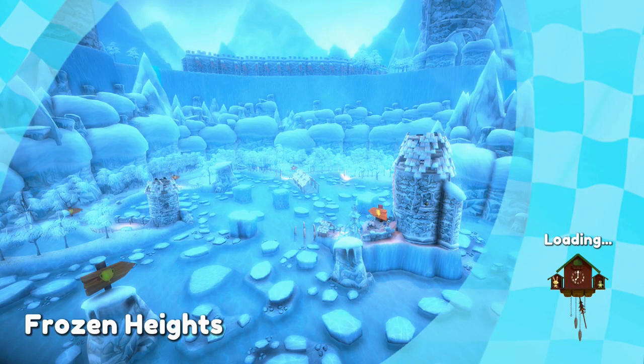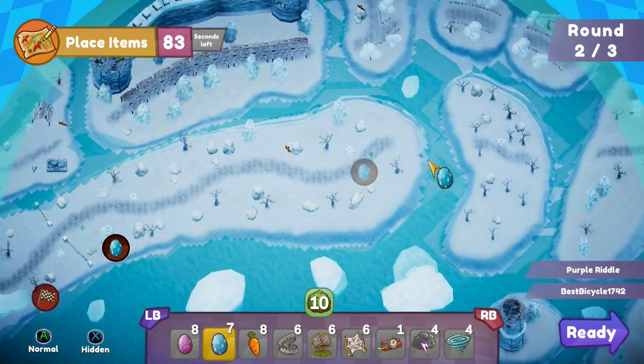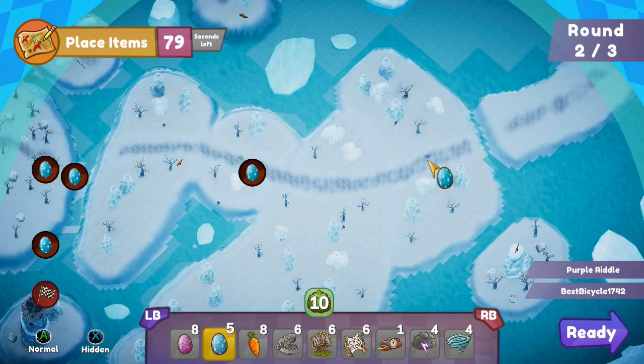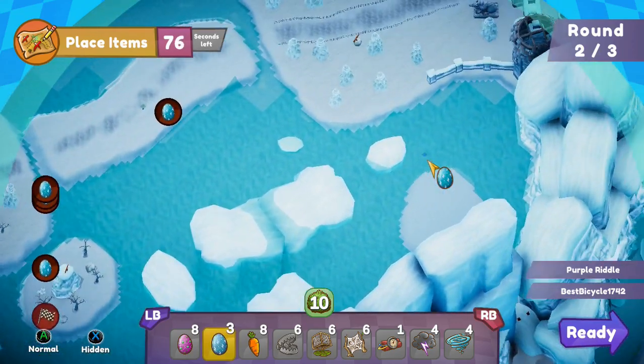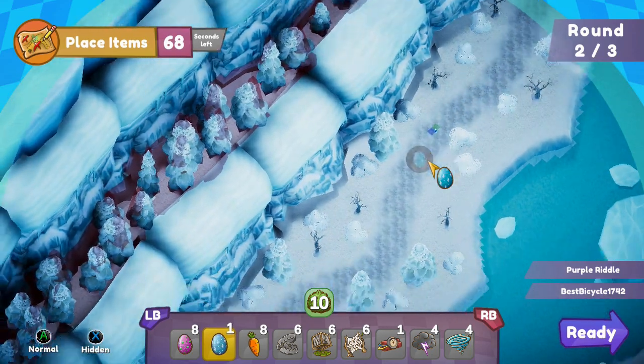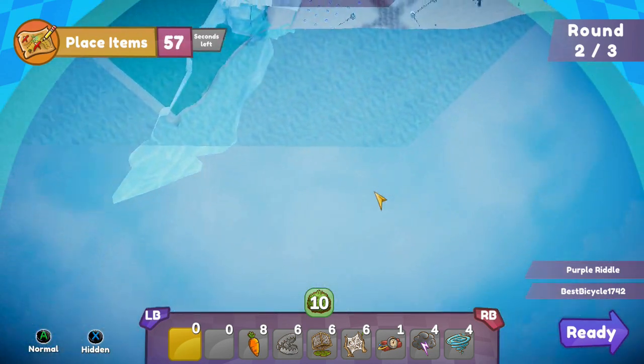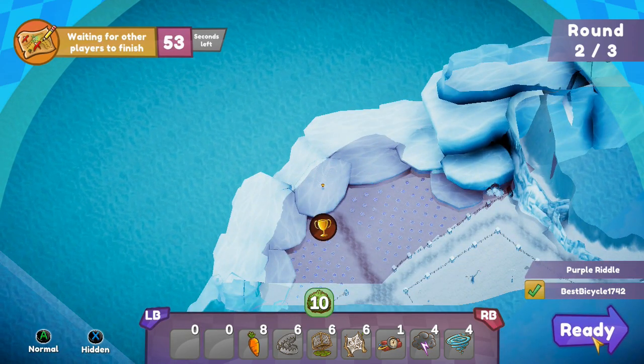We've got our next level: Frozen Heights. Half the level is cut off so you're unable to place anything in that section of the map. The key itself is in a location where you can't place any eggs, so just focus on placing the eggs more towards where the shortcut will be. The shortcut will be right here — as you can see the cones. You can't always see the cones on the map, but you want to place one here, and then place a bunch of pink ones here. As you can see, there is no map near the trophy, so we are unfortunately not able to place any there.